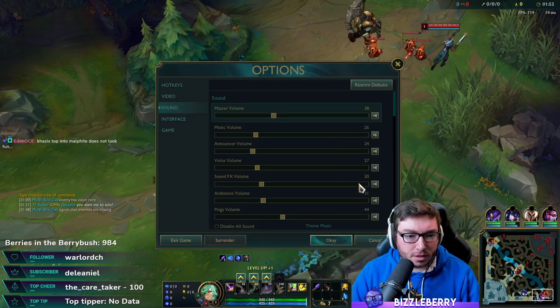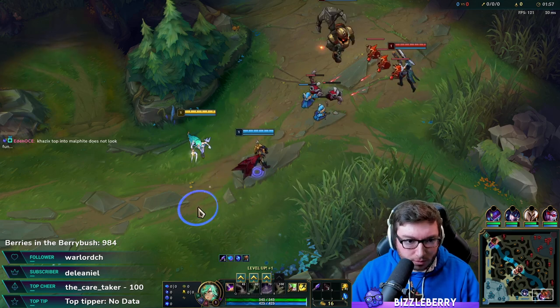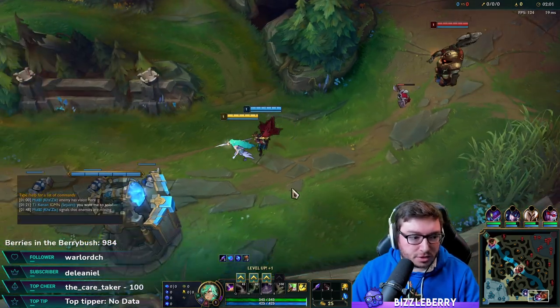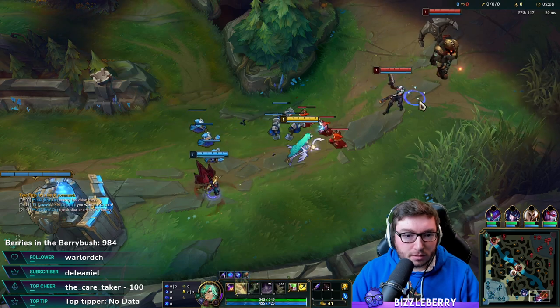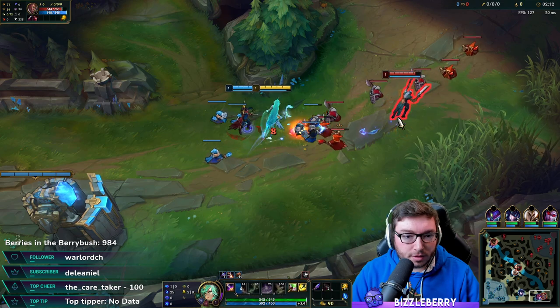I want the music on but it seems a little louder than usual. They changed the font and the chat box is tiny — though Twitch chat said you can make it bigger via the minimap settings, so I need to have a look at that.